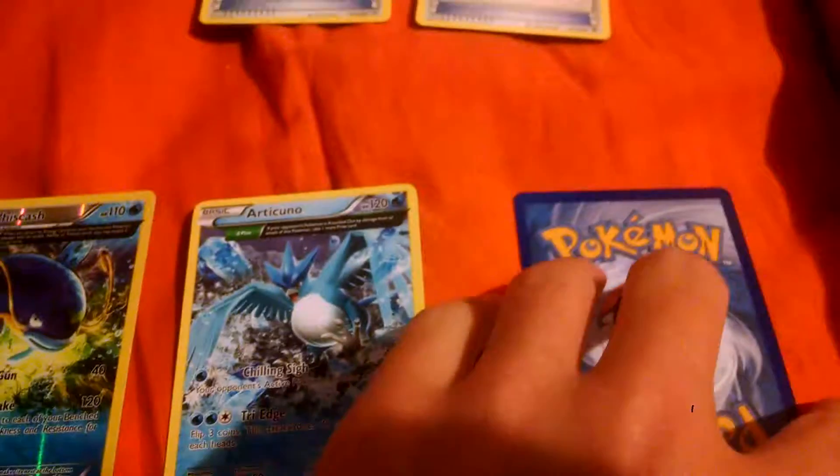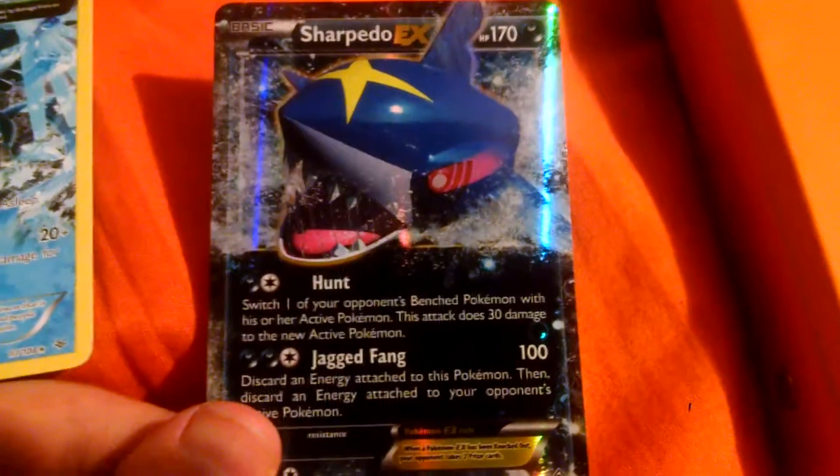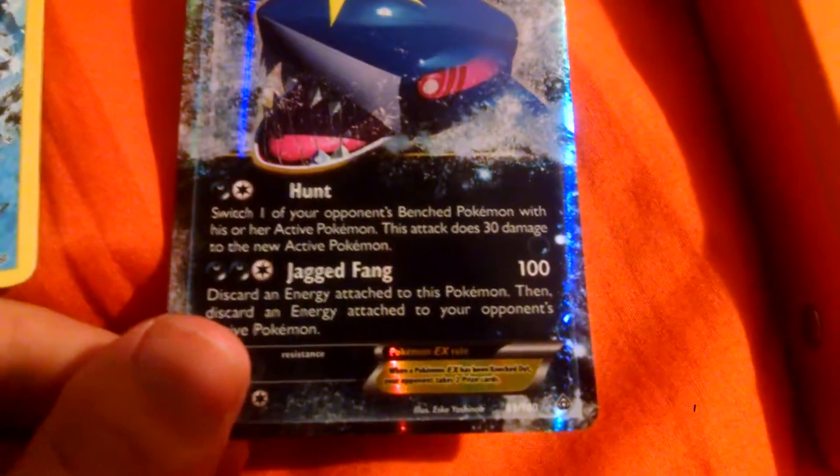And next is my favorite card out of all the cards I got today. It is Sharpedo EX. It is a foil card, and the art is really cool. If it focuses in, I can show you. There you go. It's really cool, with the Jagged Fang doing 100. And I'll be back to show the last few cards.